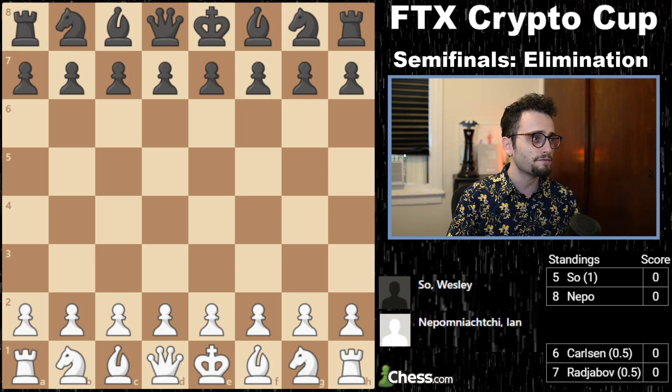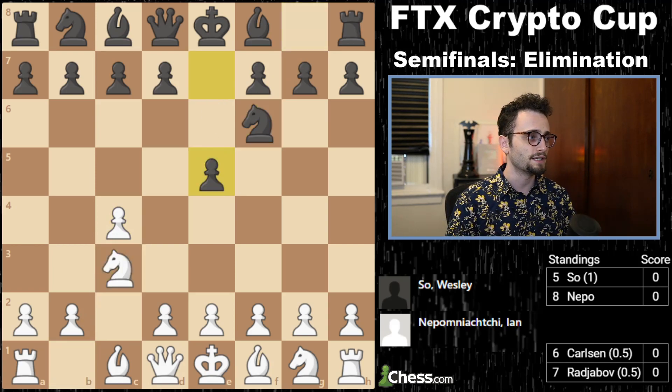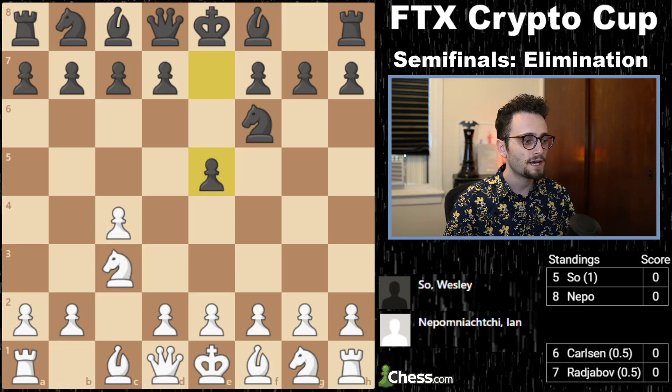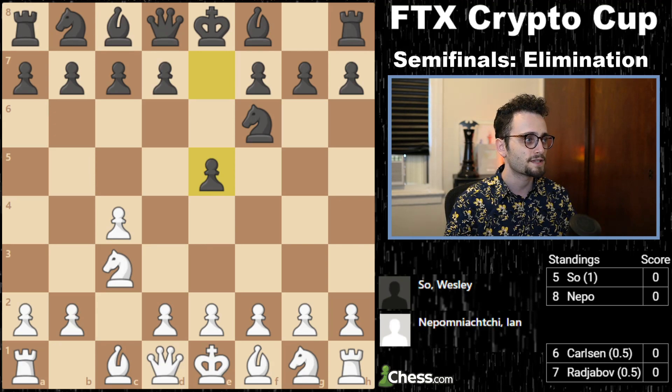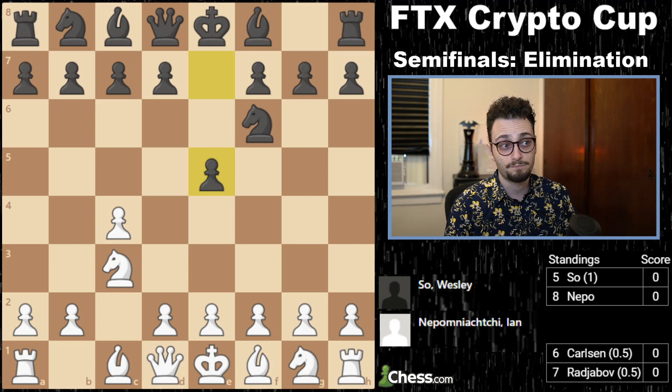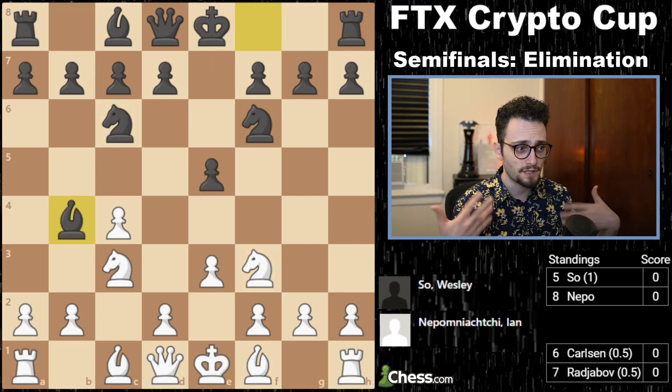We're going to kick things off in the first game between Wesley So and Jan Nepomniachtchi. We have C4, the English opening, Knight F6, Knight C3, and E5. This is considered one of the main ways to meet the English opening — to take the center. Black takes the center with E5. I have played this with white and with black, and this position is considered the main line.